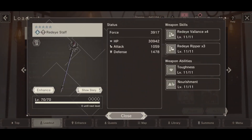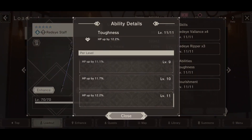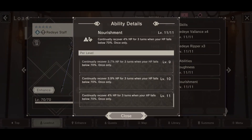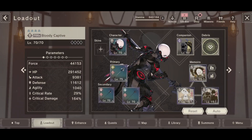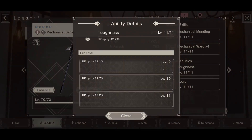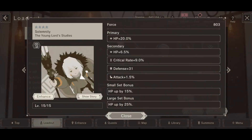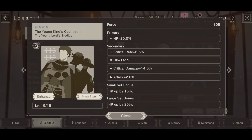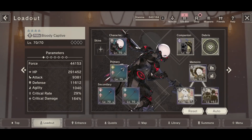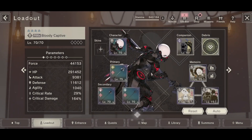We're very lucky to have this staff — this is the one from Bloody Saru. It's got a big toughness boost but also HP recovery, which is helpful just to keep her standing. And then this is just for big HP as well as a bit of defense. Her memoirs are 100% HP — all HP up and HP 20% memoirs — so you can see she's nearly got 300,000 health. Put the HP debris on her as well and then just an attack up companion.